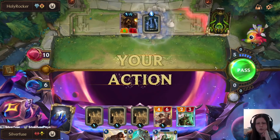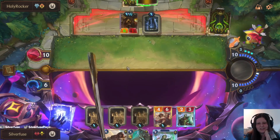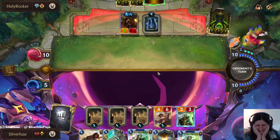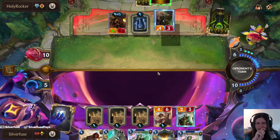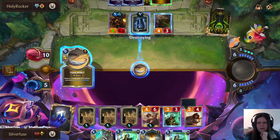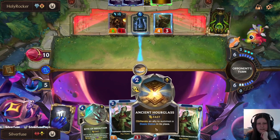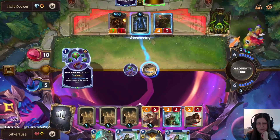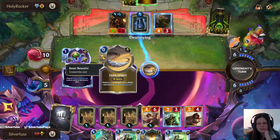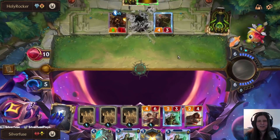Two more dots - we're down to five health. Now the question is how many shrooms we draw and if they have reach. Actually, we can negate the next dot. Oh, I can Desert Naturalist it though - okay, nice! So I'm gonna Desert Naturalist that for sure, and negate the dot for sure. That means we have Chronomancer or Hourglass left - either one's fine.